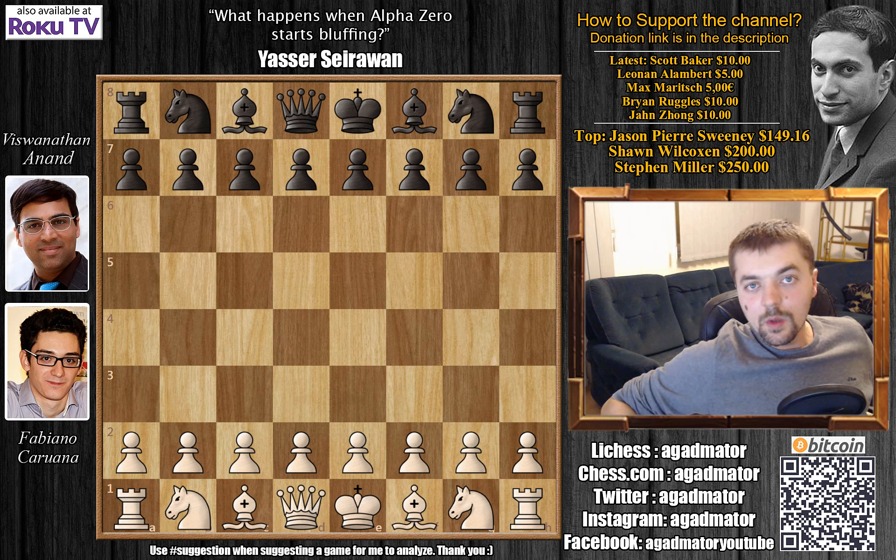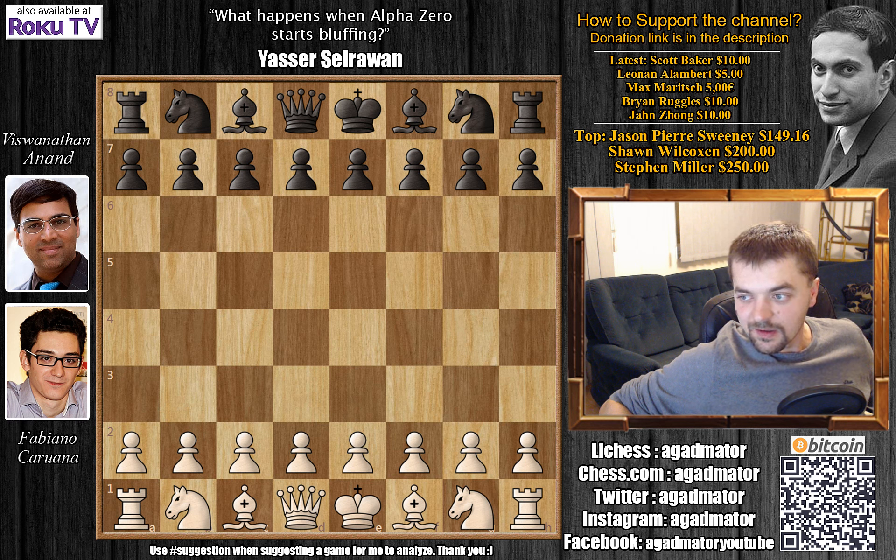Hello everyone and welcome to round 5 of the London Chess Classic. Before I get started with the game I just want to make sure the photos of the players are in the correct place. In my previous video about Karuana I switched his place with Sergey Karakin, so that was a bit confusing. This time Karuana definitely has the white pieces and the tournament did get a bit feistier.